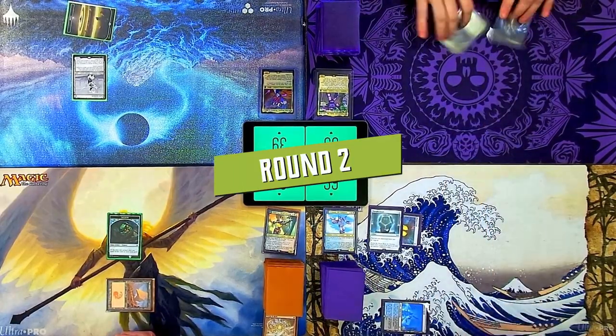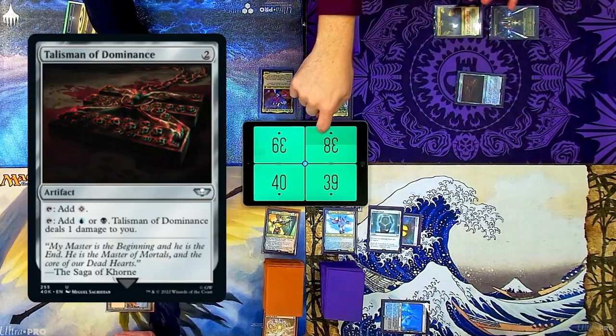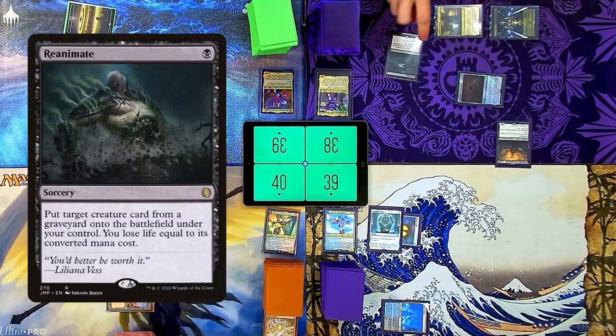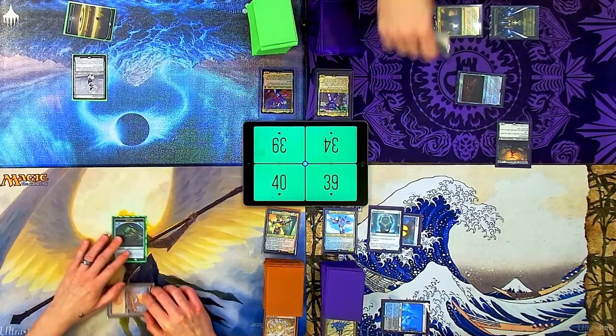Top deck for the century. Matt, you're going to get the draw trigger — Talisman of Dominance. I will draw a card, and then I'm going to take a damage. I'm going to reanimate — reanimating Shieldred the Apocalypse. That seems pretty good.